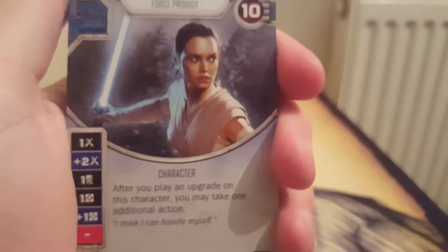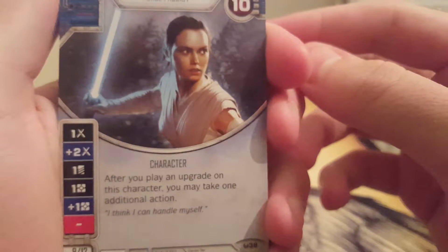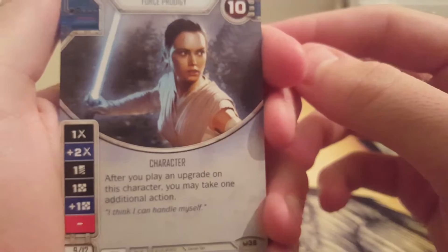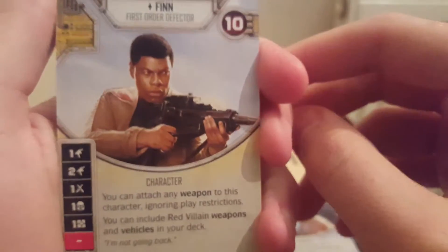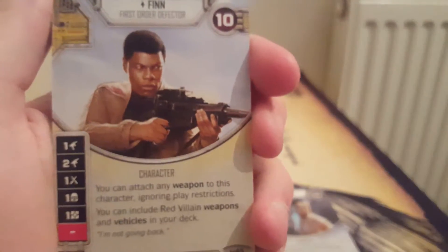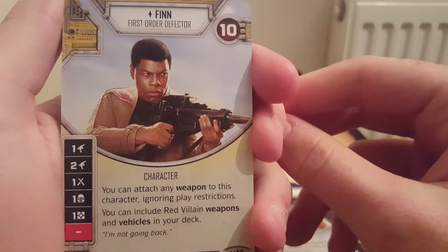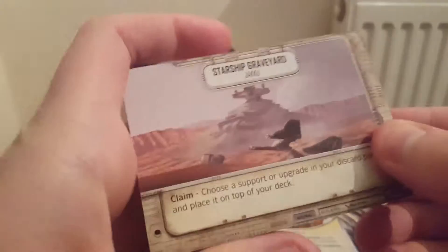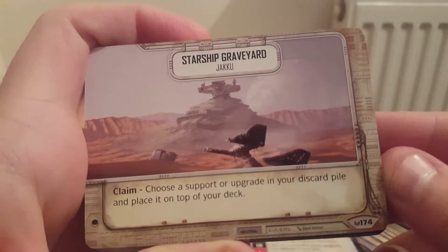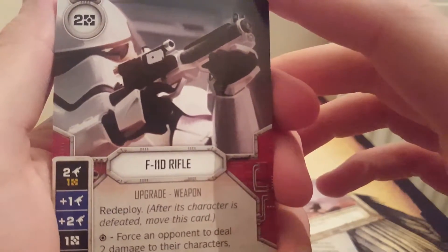We have got Rey. After you play an upgrade on this character, you may take one additional action. Like I say, no idea how to play — that's the learning of the next couple of weeks. We have got a Starship Graveyard: choose a support or upgrade in your discard pile and place it on top of your deck. An F11D rifle, so that's a rifle we've got.